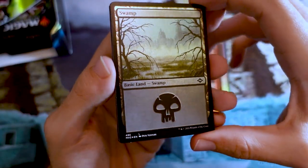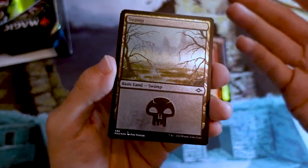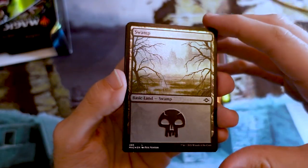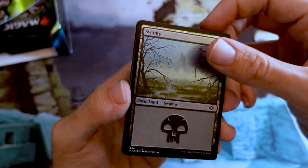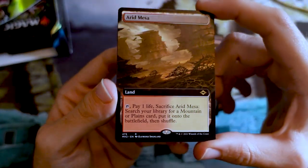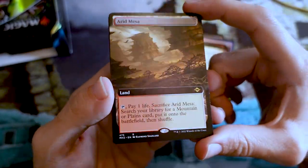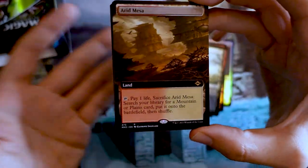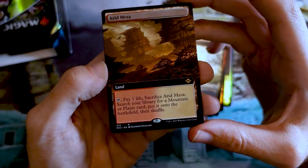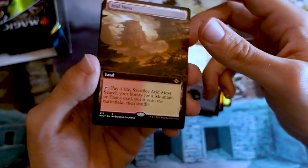Now it's the next card that you're going to say I rigged the booster — but I'm serious, I didn't. You should have heard my shout of excitement. I opened up this foil Extended Art Arid Mesa, which I was very excited about. Now I've already seen it, so maybe not quite as exuberant as I was a few minutes ago, but I'm still very, very excited. You get your one Extended Art Rare.